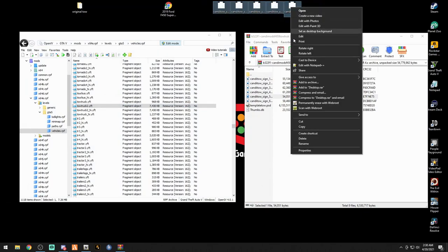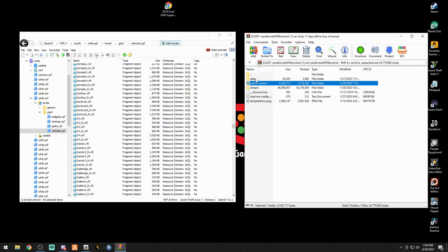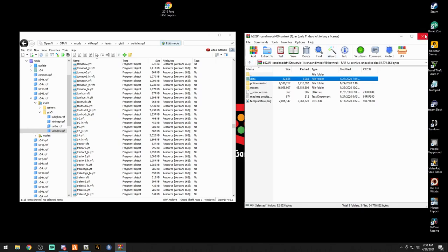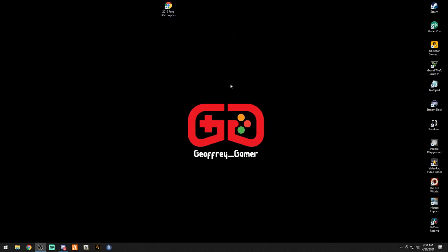Let's exit out of there. We can delete those desktop delivery files and set your original tow truck backup folder off to the side — you can come in and revert back if you need to. Exit out of the WinRAR, click that edit mode button, exit out of OpenIV, and folks I will see you all in the game for a quick showcase.